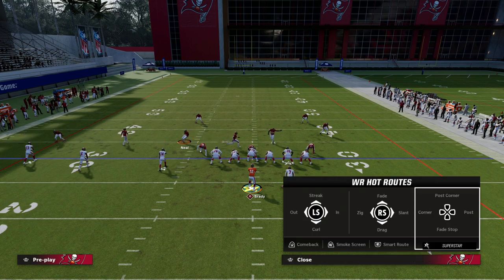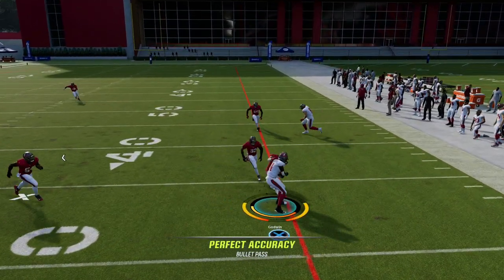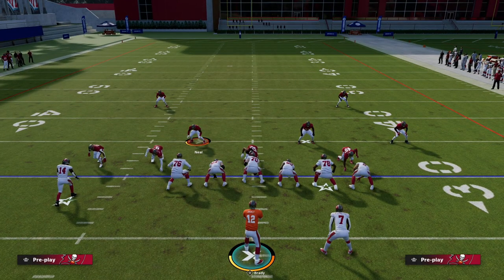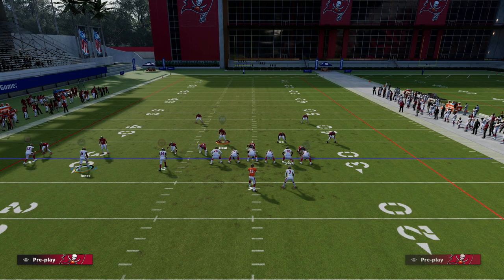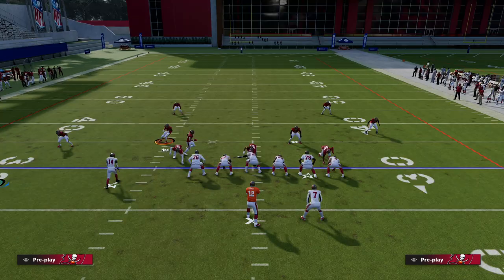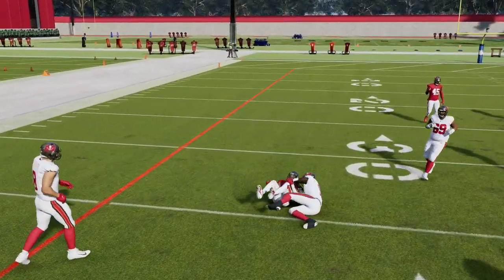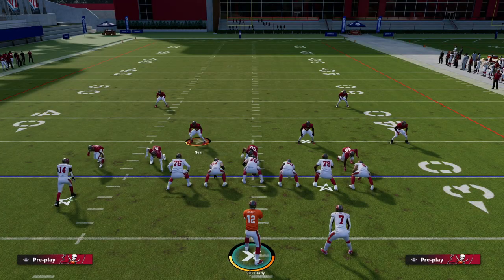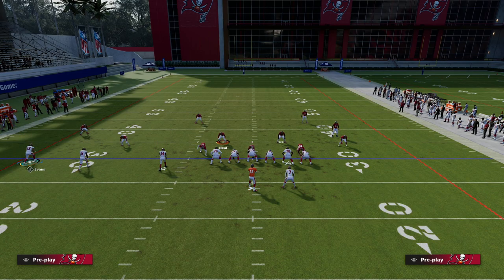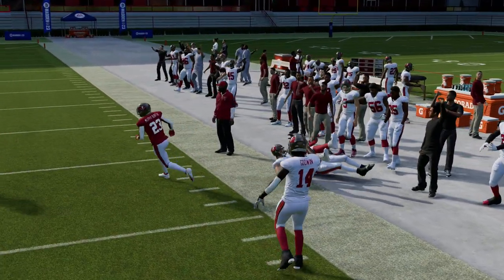That's the beauty of how we can attack zone just by spacing the field properly. If they go to the out route we can check it down to the drag. Now let's say they're in drop eight cover four drop — watch this. Here's a hard flat; the hard flat guards the drag. Against cover four hard flat, the hard flat should guard the drag and then I can throw that with an outside pass lead, free-form to the sideline, and be able to attack zone.